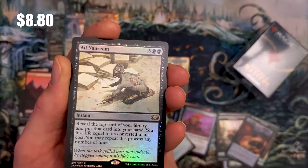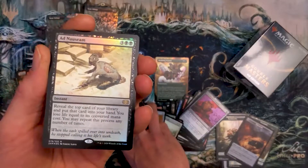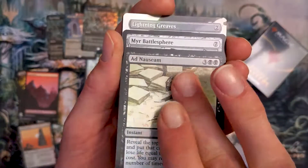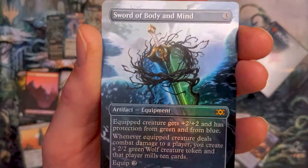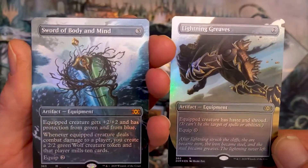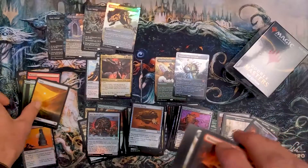Oh sick — foil Ad Nauseam, rare! Ad Nauseam is just a great card in general. Mirror Battlesphere — and I already spoiled the Lightning Greaves. Is it a mythic? It's a Sword of Body and Mind! Oh my god — Lightning Greaves and Sword of Body and Mind. So we are at four mythics: two regular mythics and two foil Borderless Showcase mythics.